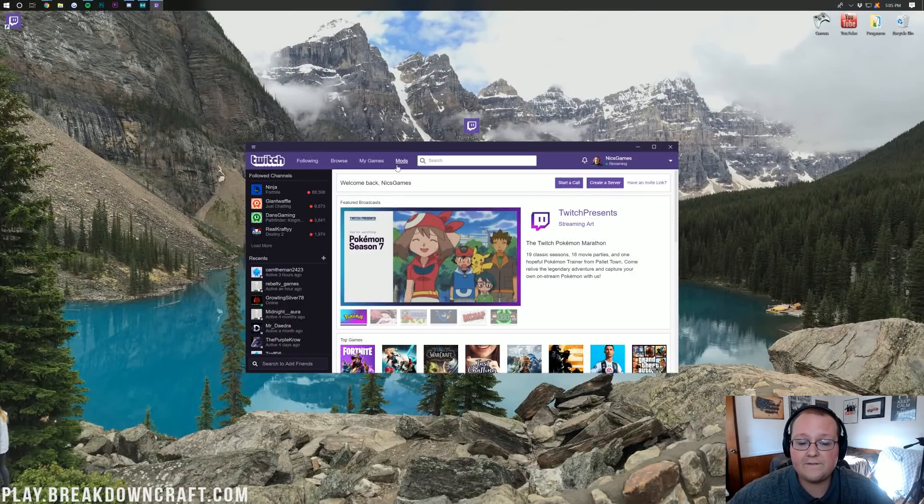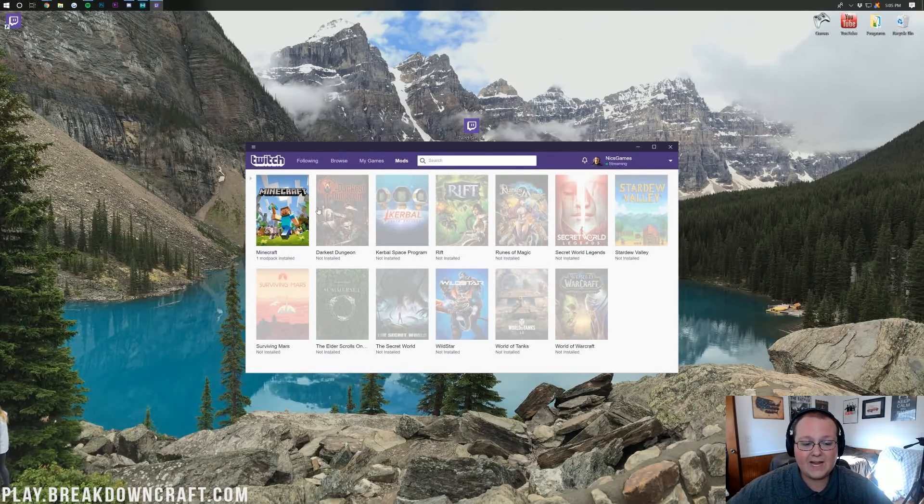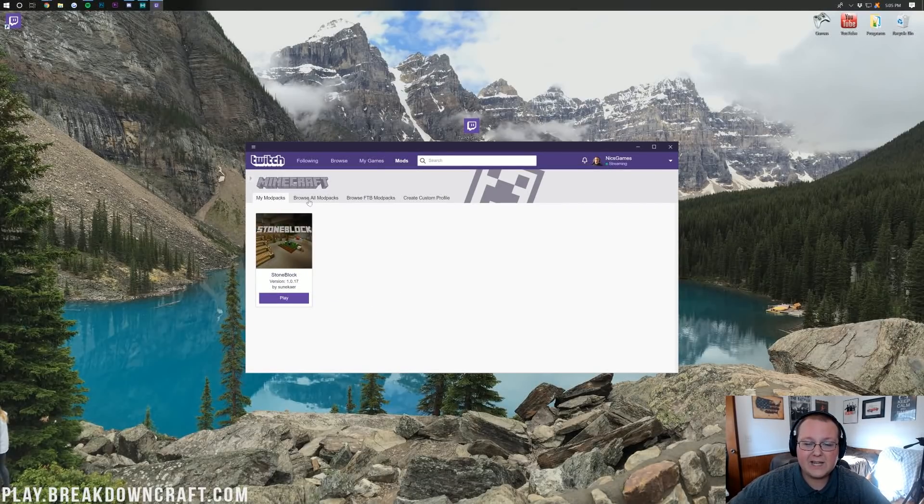Once you're logged in, you want to find the Mods tab. Minecraft should already be lit up for you, but if it's not, go ahead and just click on Minecraft and there'll be a purple Install button at the bottom. Click on that Install button and you'll land on a page that looks like this.